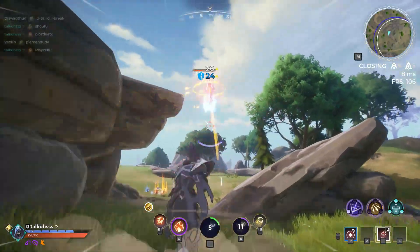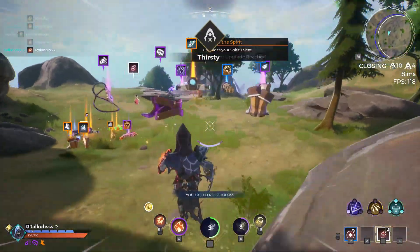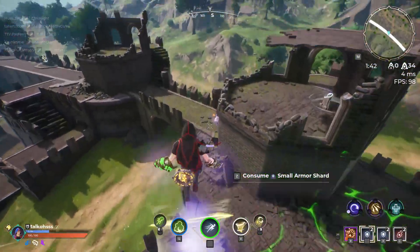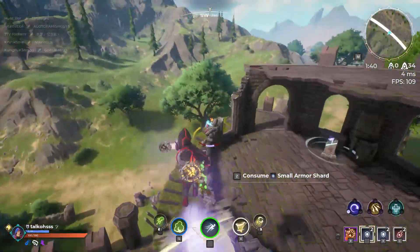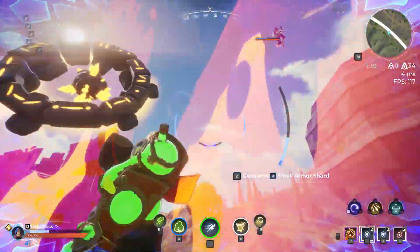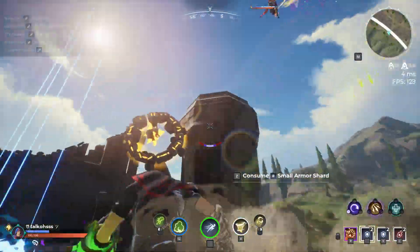As the enemy gains distance from me, I use another dash to get closer to be able to more reliably land another fireball. In this next clip, I'm using Toxic as my offhand, and I use Dash to close the gap to be able to land a full Toxic slap on him. This is just one of the ways that Dash can be used.